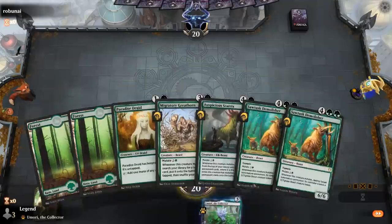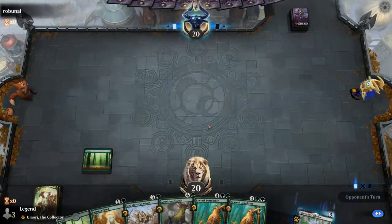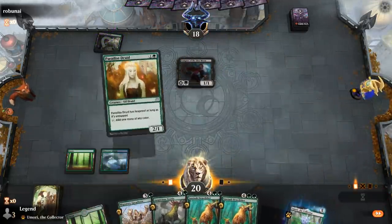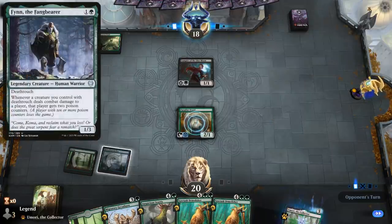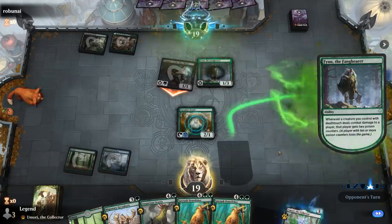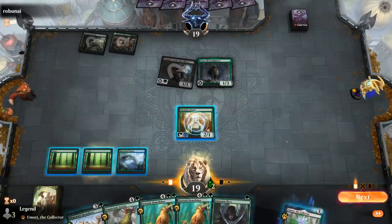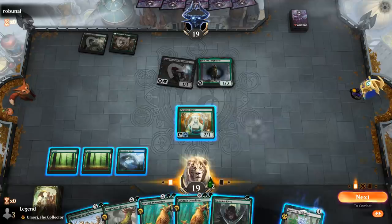Game 8: We're on the play with a nice hand. Turn two Paradise Druid, hopefully pick up a third land so we can demolish right away; if not, we can mutate Migratory Greathorn to get an extra land. We haven't seen a lot of Auspicious Starrix in action since opponents have been conceding before we get to that point. Opponent has Vampire of Dire Moon — maybe some sort of deathtouch synergy deck with Fynn the Fangbearer. We could see a fight spell take out our Demolisher if we mutate it here, so there's an argument for mutating Migratory Greathorn first, though that gives the opponent the opportunity to play a couple more deathtouch creatures.